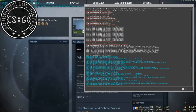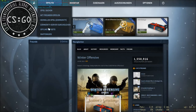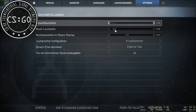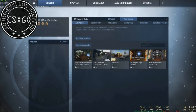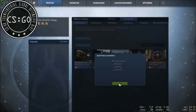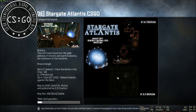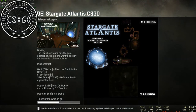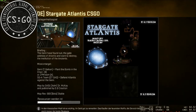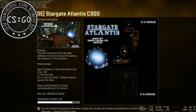Ich habe eben auch schon ein paar Aufnahmen gemacht – da hat die Map nicht so funktioniert, wie ich es gerne haben wollte. Ich habe eine Map-Beschreibung hinzugefügt, auch die Aufgaben, die man machen muss, welche Version die Map hat, die Mini-Radars, und Wegpunkte für Bots sind da – wofür ich allein schon für die ganzen Updates immer wieder Wegpunkte geändert und hinzugefügt habe.